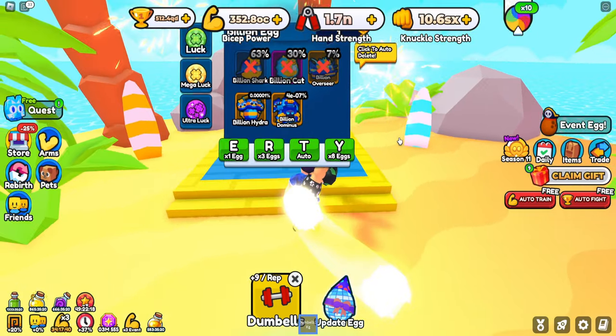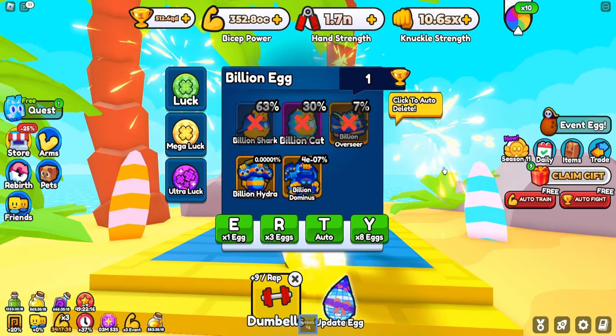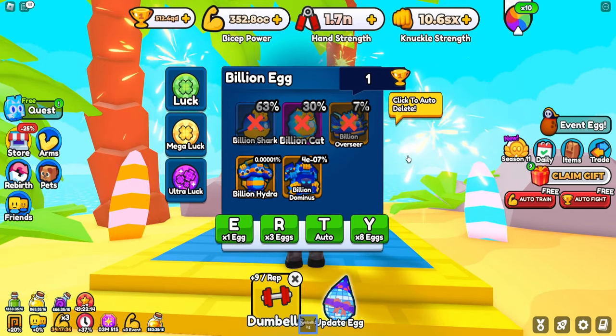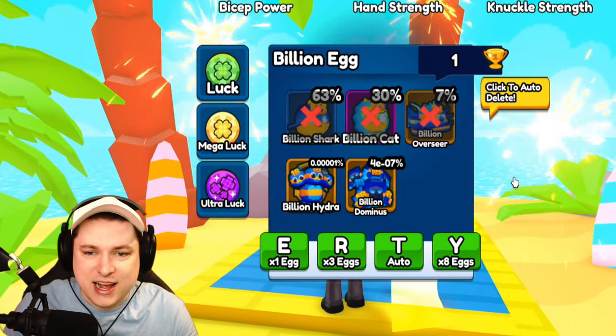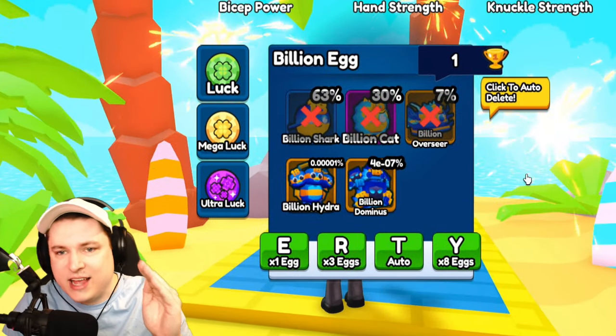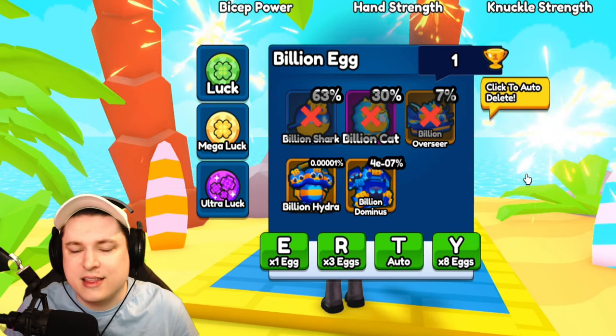First up, we have the new 1 billion egg. This is the new best egg for free-to-play in the game. It costs only one win, it is here in the Beachwood — so it's in world number 3 — and you guys can hatch this. I will make a video on hatching this egg like 100, 200, 300,000 times.